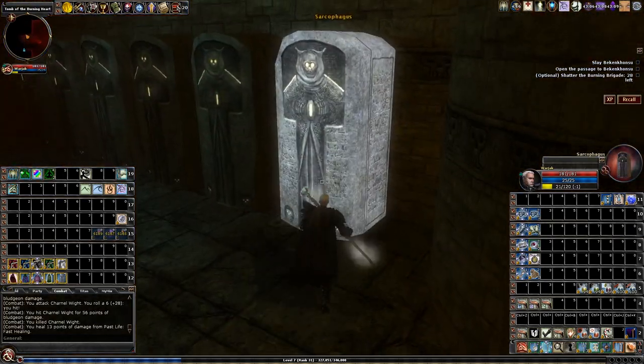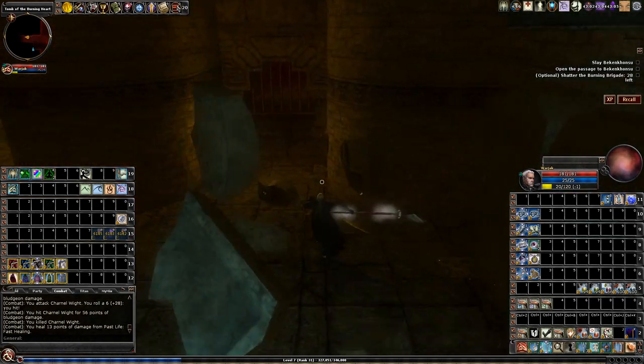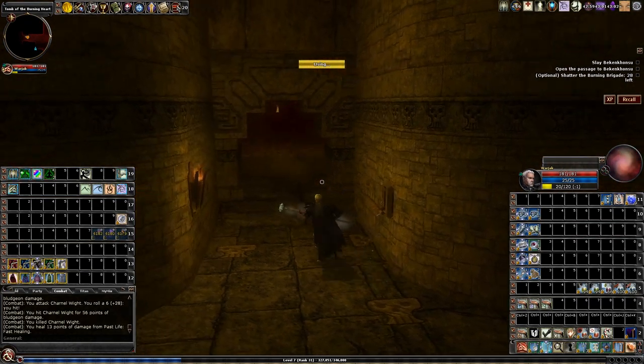I'm just backtracking a little bit, getting all the breakables, and also showing that there should be a shrine at the end — the far end on the left and the far end on the right.